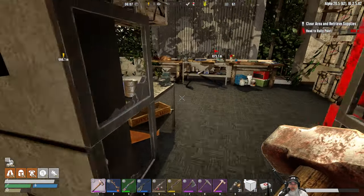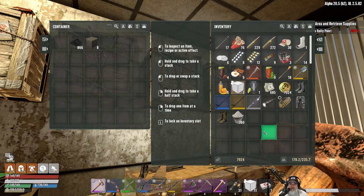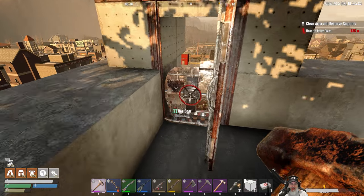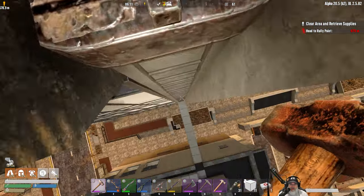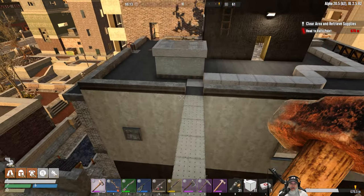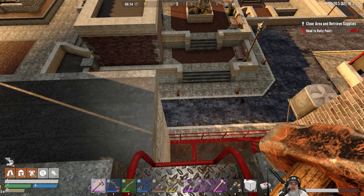I got myself in trouble - a zombie came up when I wasn't ready and that wasn't good. Let's grab this concrete because we're going to do some stuff with it. I've got 11 brick blocks. I couldn't figure out in this mod how to make rebar blocks like in vanilla for going directly to concrete - it may not be available or maybe I'm missing something.